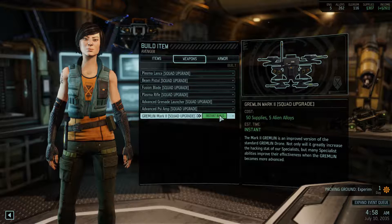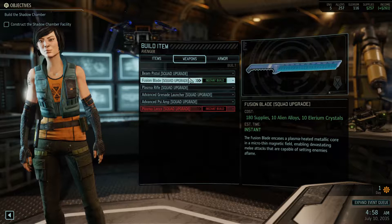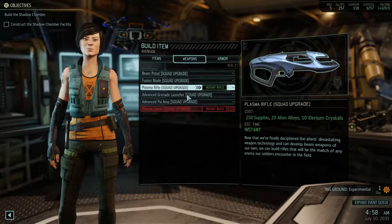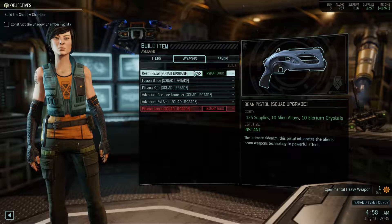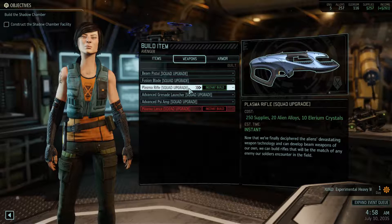Not only will it increase the hacking stat of our specialists, but many specialist abilities improve their effectiveness, so hopefully more guaranteed damage — that's great. Can we get the fusion blade, or do we want to go for the beam pistol as a sidearm for our sharpshooters? The plasma rifle is also a good option. You know what, go for the plasma rifle.